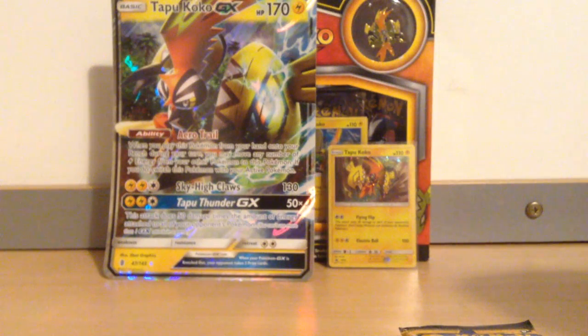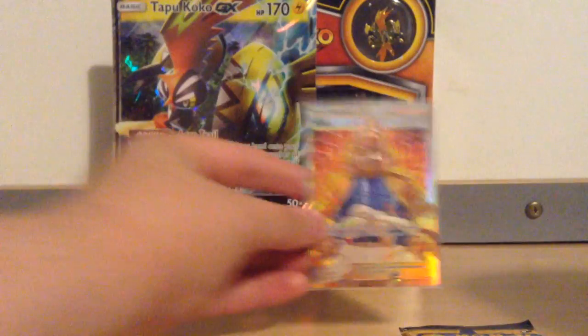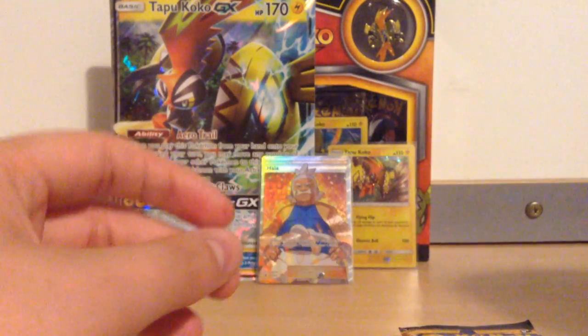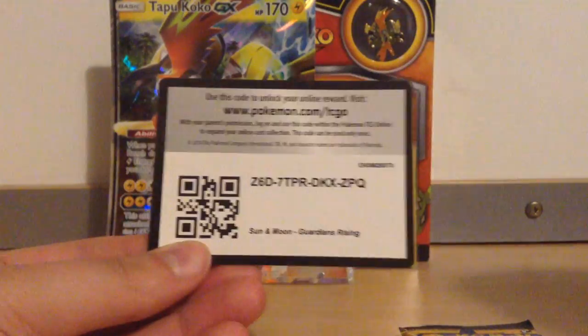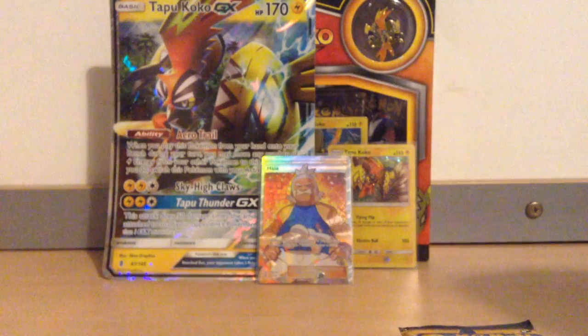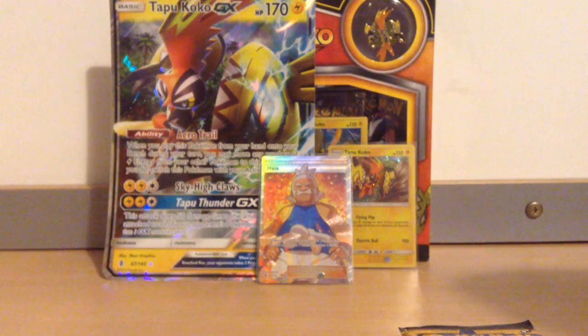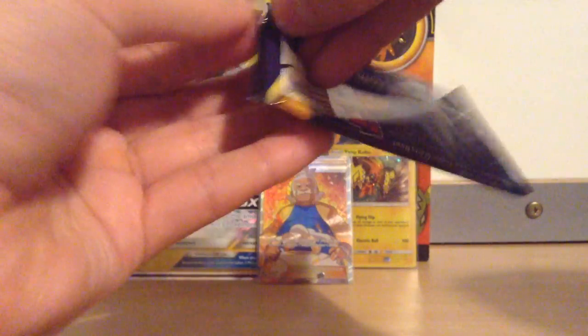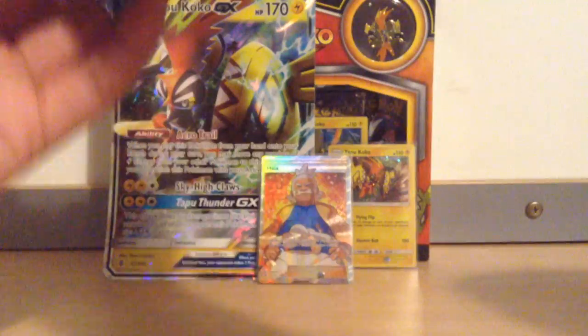From our first pack — that is awesome! Not pulled that card before. This box is doing well so far. For that, have the code; let us know if you get anything good, even if you just pull something rubbish — it's nice to hear what you get. Next is Base Set Sun and Moon, come on — three Ultra Rares, you know you want to do it. That's probably a little greedy, but still.